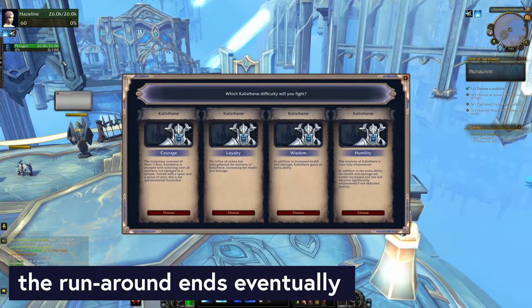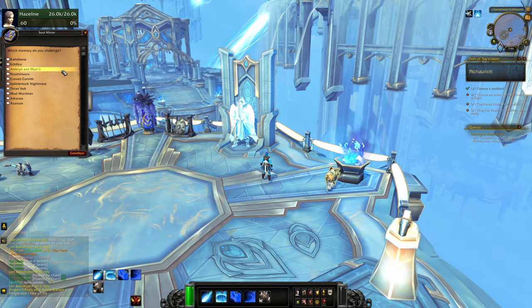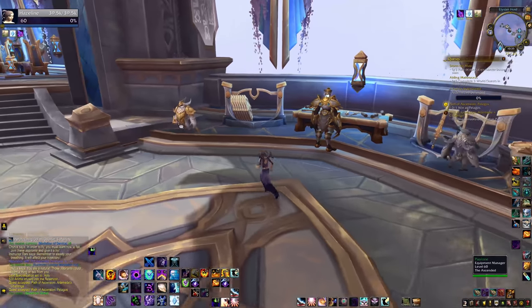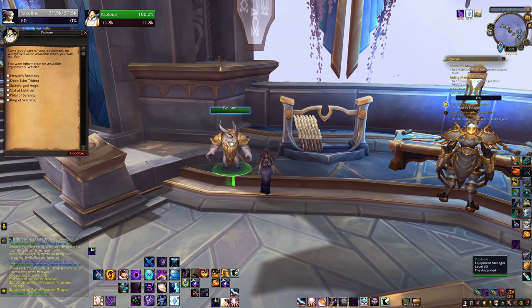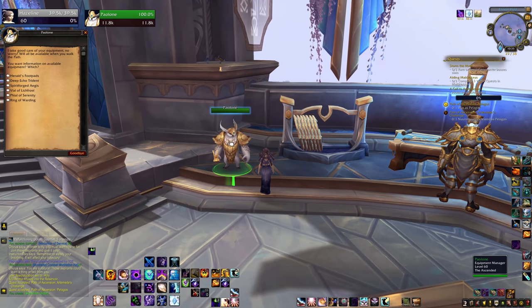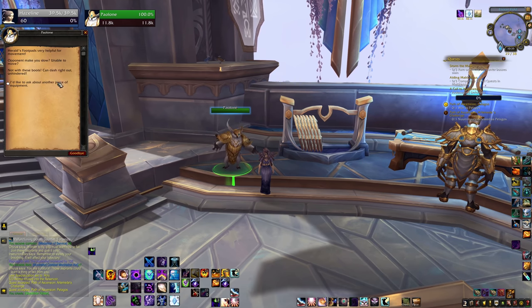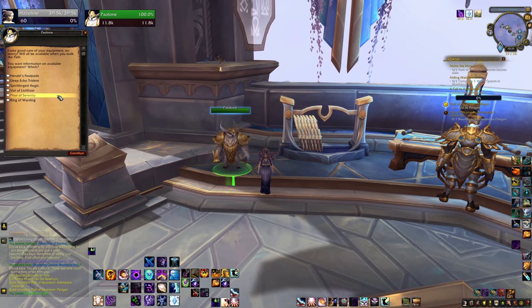Similarly, don't get discouraged by the memory-fetching quests. They make you run all over the place early in Path of Ascension to recruit the different memories to fight. There are 10 fights in total, and once you've recruited all of them, you are done — you never need to do that again. The same goes for crafting the six different pieces of equipment: once you have made each one, you have them forever. Charms are consumed, but equipment is not. A lot of the grindy running-around work of Path of Ascension is front-loaded, and you won't need to worry about it after a certain point.